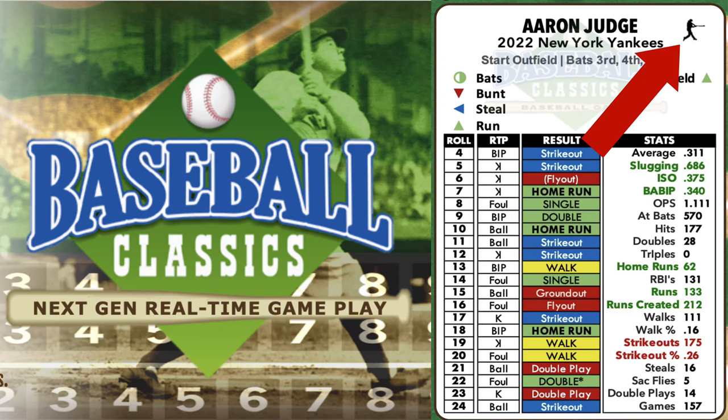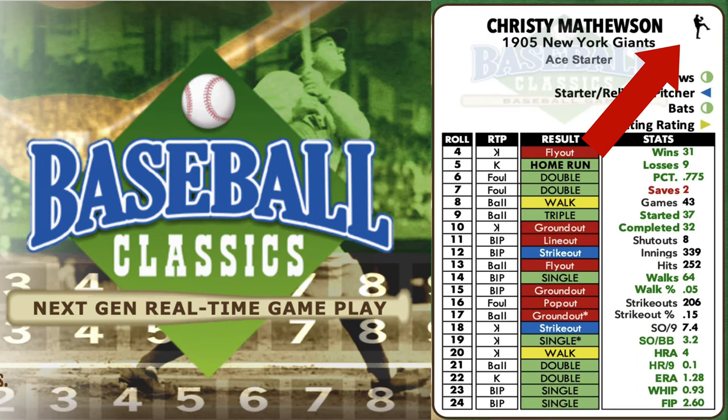Position players showcase a batter icon, while pitchers are distinguished by a pitcher icon, both shown in the upper right-hand corner.